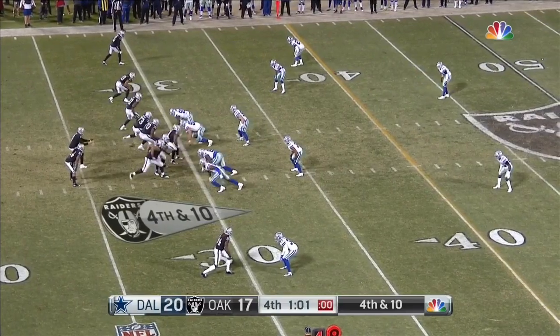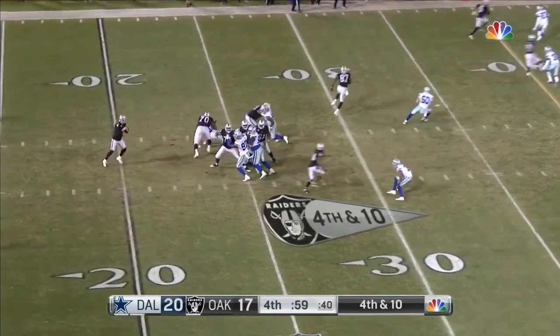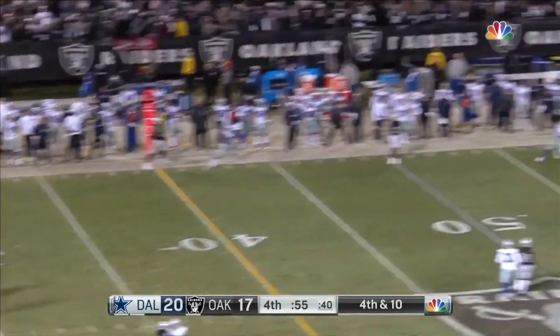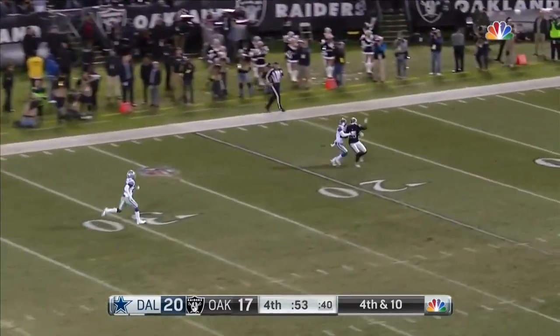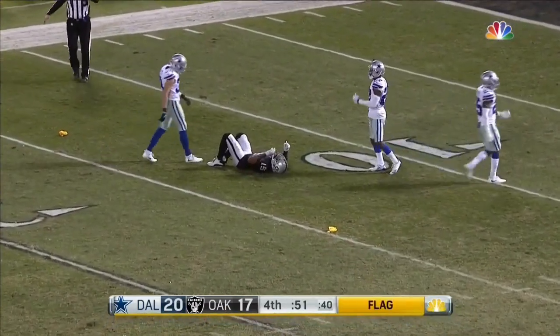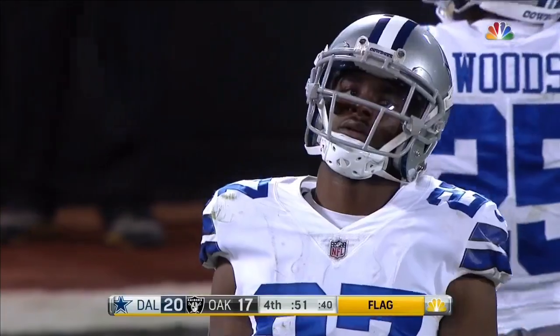Need 10 on a fourth down. Signals deep downfield, and it is a flag for interference, because Jordan Lewis was all over Crabtree.